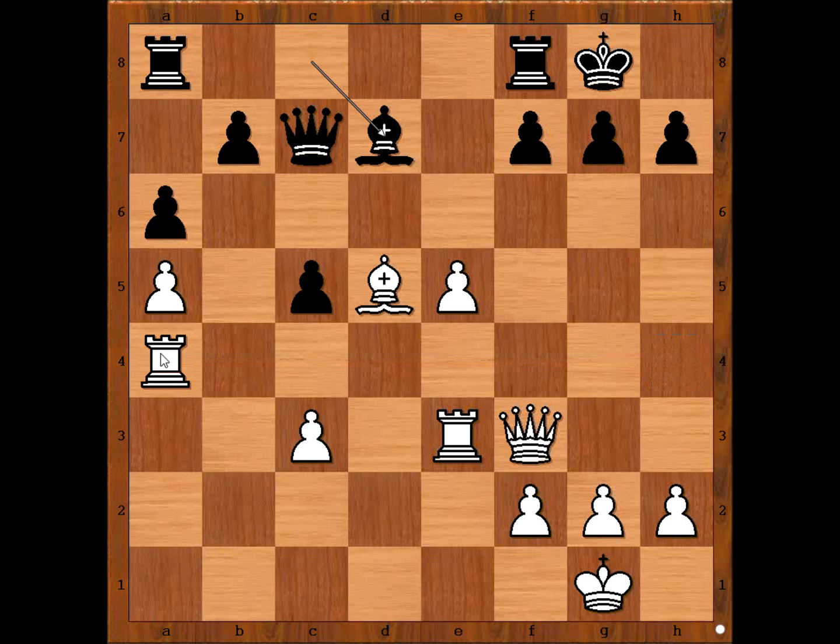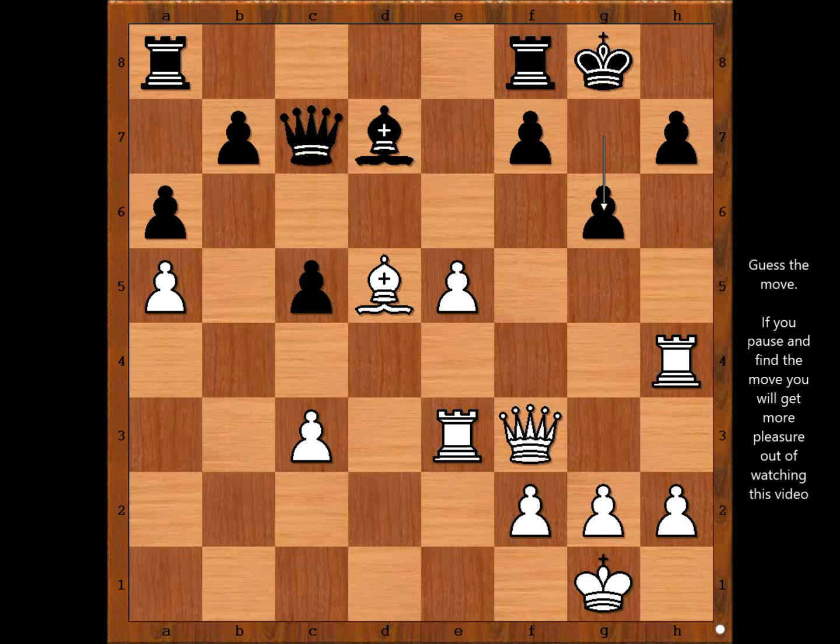Rook to h4 — giving up the pawn on the a-file. In a panic mode, g6. White to move — White plays the move and Black resigned. Please pause the video and find the last move that Alekhine played. What did you find? Alekhine played queen to f4, and Black resigned.